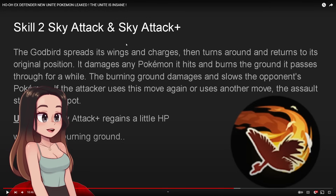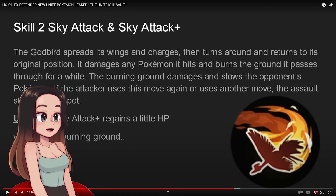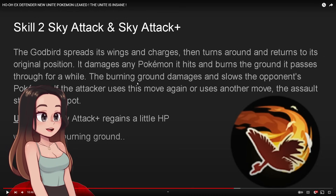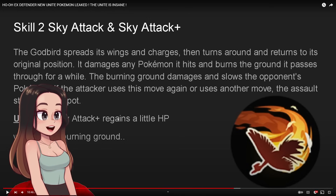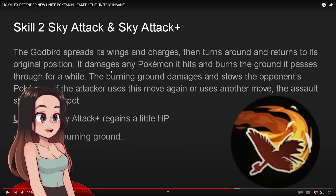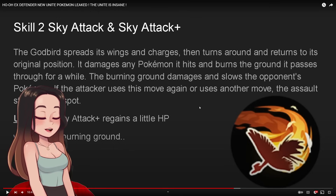Next we have Sky Attack and Sky Attack Plus - the God Bird! It spreads its wings and charges, then turns around and returns to its original position, damaging any Pokemon it hits and burning the ground it passes through for a while. The burning ground damages and slows the opponent's Pokemon. If the attacker uses this move again or uses another move, the assault stops on the spot. When upgraded, it regains a little HP while burning the ground. I like this fire move set - it sounds really good and fun to use, with a lot of zoning potential.